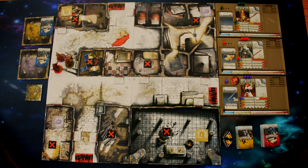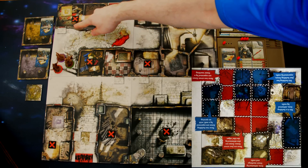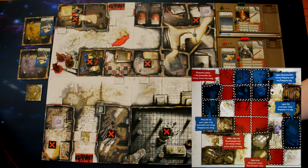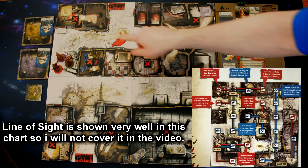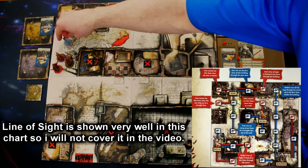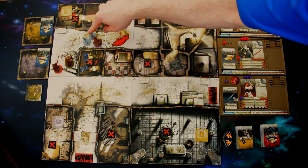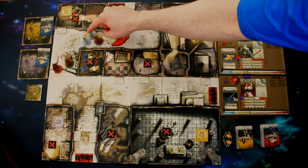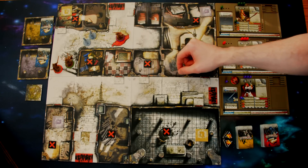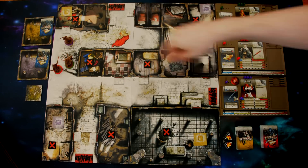All movement in Zombicide is orthogonal — no diagonal movement allowed. On streets, each zone is separated by linear lines and counts as one zone. Inside buildings, walls separate rooms, and each room counts as one action point to enter. If a survivor wishes to move out of a space containing zombies, they must spend one action point plus one additional action point per zombie in that space. For example, moving out of a space with two zombies costs three action points total.